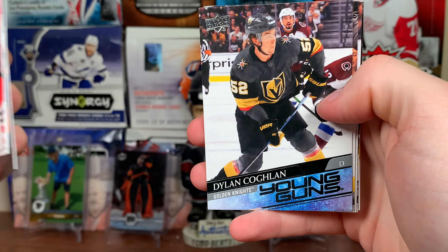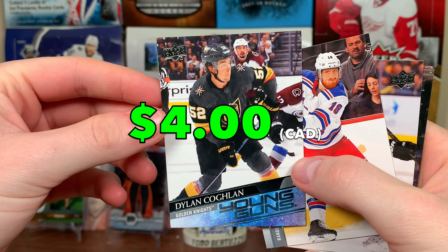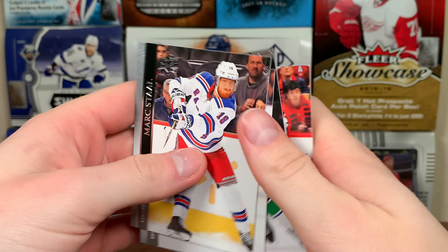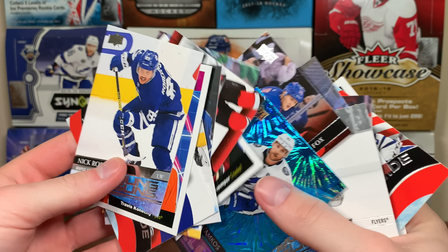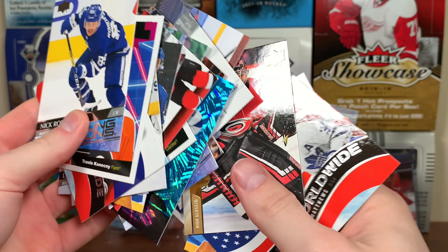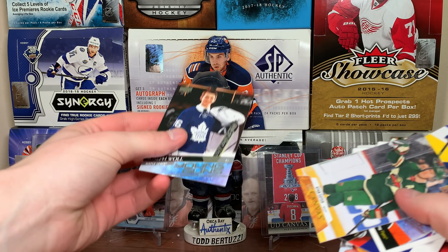Final pack of this break — Young Guns, Dylan Coghlin Young Guns. Already pulled him. So yeah guys, there's another box of 2021 Series One. Nothing too crazy in that box — pretty standard. Happy with the Robertson and the Joe Wall.